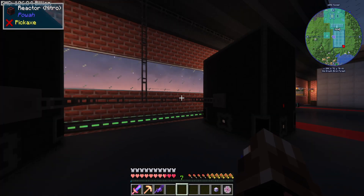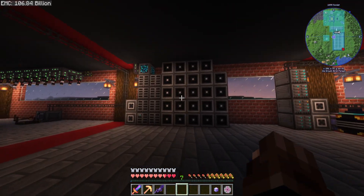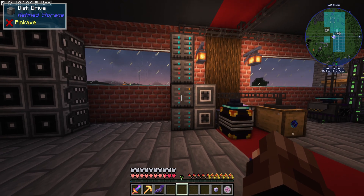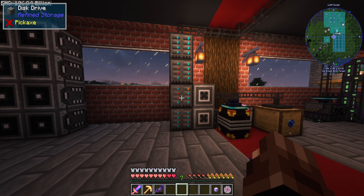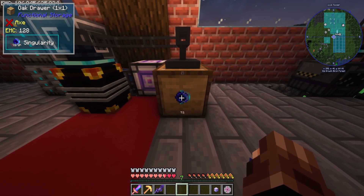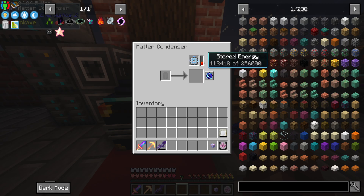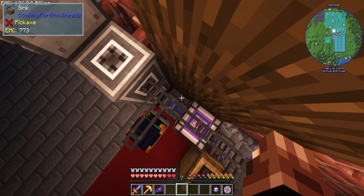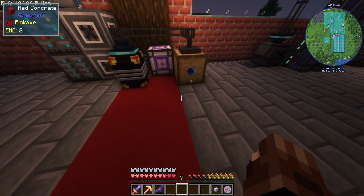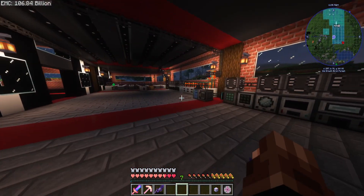I've set up these nitrate reactors that are now powering my refined storage, because for some reason things running were taking so much power that my refined storage was flashing on and off. I've also got singularities up to 72. I set that up because this can be done with water - I just put a sink and a mechanical pipe pumping water in, so this is just making singularities out of water, which is great. I've run the quarry a couple of times but I need to set that up again because it's being a bit janky.